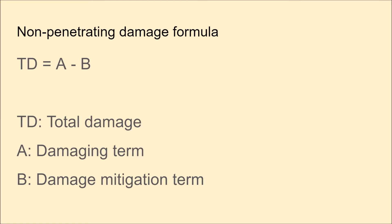When we look at what components are found in the damaging term and the damage mitigation term, essentially how you construct a zero damage scenario is by having really thick armour and/or a relatively low calibre HE shell. Zero damage is entirely possible. The statement 'high explosive shells always do damage' is nonsense.